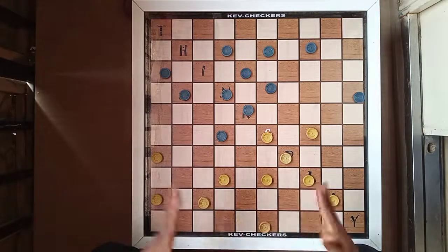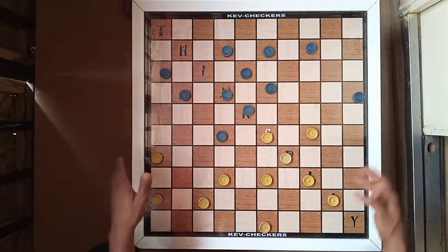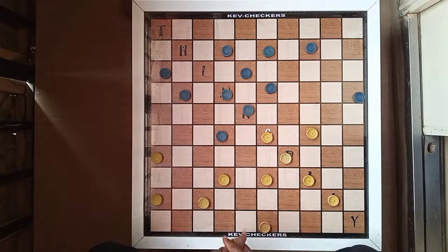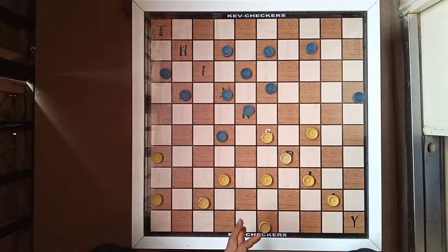This one is very difficult to detect from your opponent because it's not really visible. You can also play this type of formation — it's actually one of the Ghanaian players that gave me this. He goes by the name anonymous, so he gave me this technique, this formation. Kudos to Ghana — they are one of the best draft players we have out there in Africa.